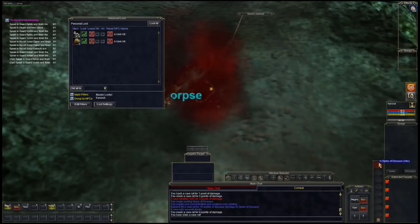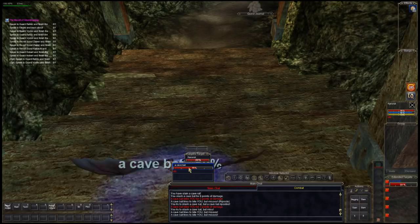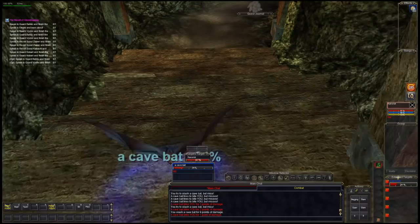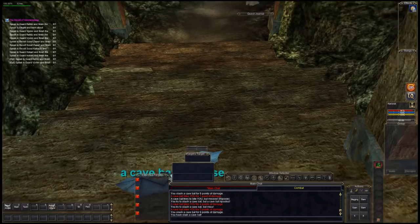Bone chips are very useful — since I'm a shadow knight I'll eventually need them for my pet, so I'm going to click Always Need. Rat paw — I don't need it but I can sell it. My target is a cave bat; the target's target shows the bat is attacking me. Now over here on your extended targets at the bottom right — I've killed him and stuff automatically went to my inventory. I found rat ears!